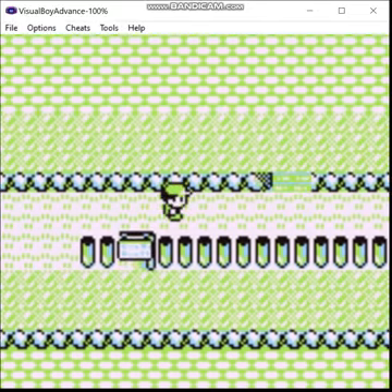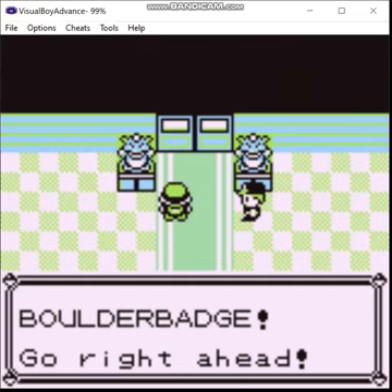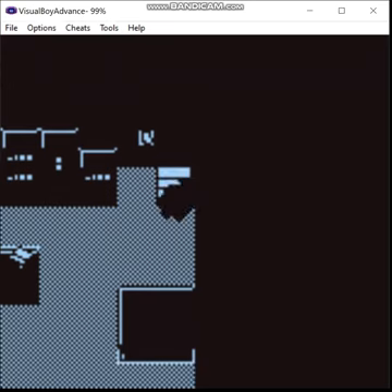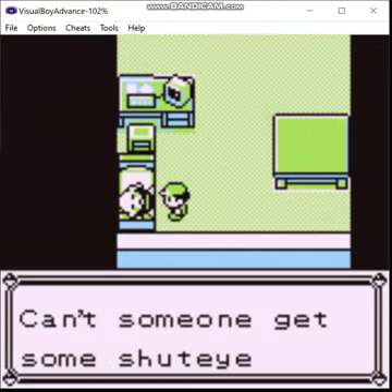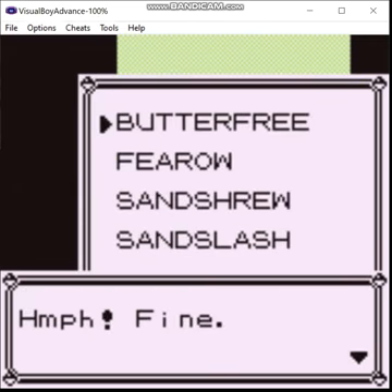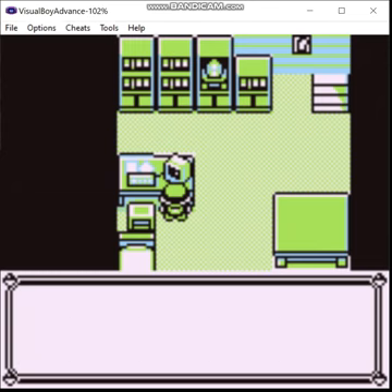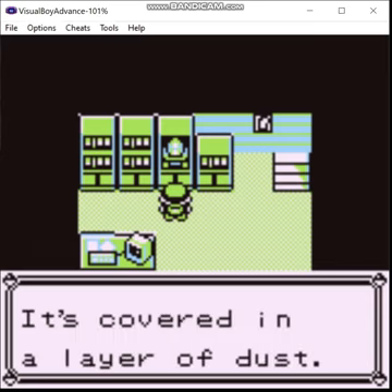Before we go any further, I'm gonna show you this — something that isn't in Vanilla. There's a dark room, but there's a light switch here. Let's talk to this guy. So yeah, we can switch the lights back to Vanilla if we want to. Just been talking to that old timer. So this guy is apparently the original champion for the Kanto League, 1973.